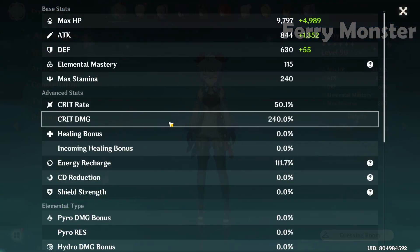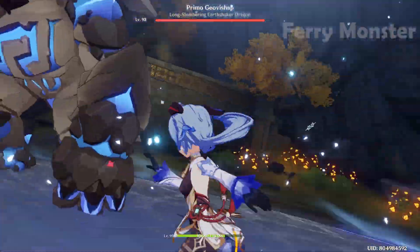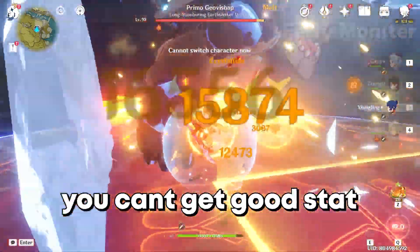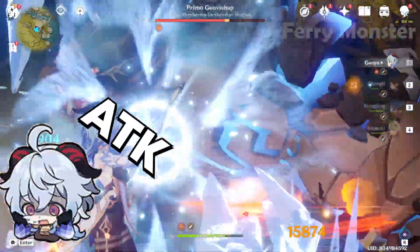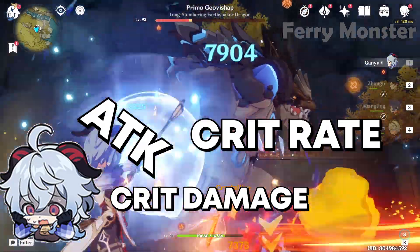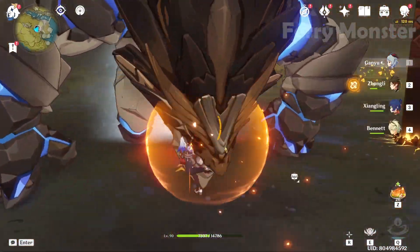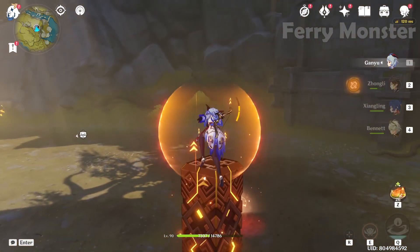For energy recharge, I'm not going to discuss this much because most of her damage comes from her charge attack. You need attack percent, crit damage, crit rate, and ER — but you can't get all of them perfect on every artifact. So 100% ER will be enough since we're not going to use her burst all the time.